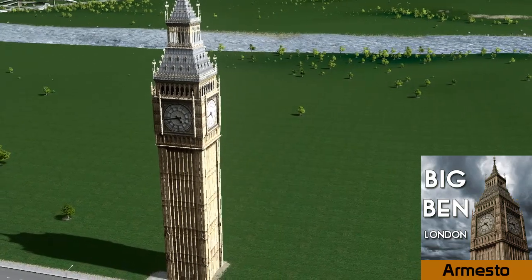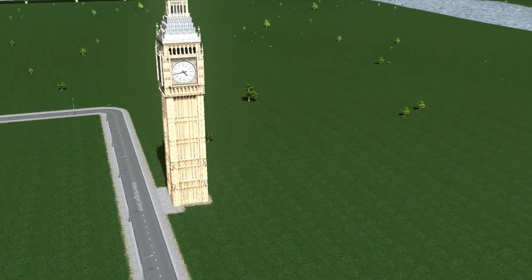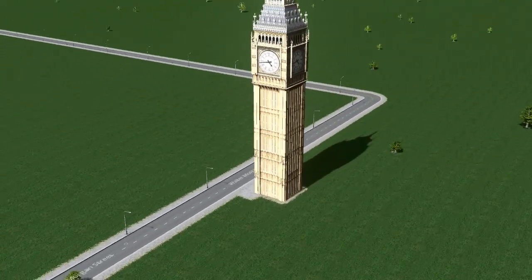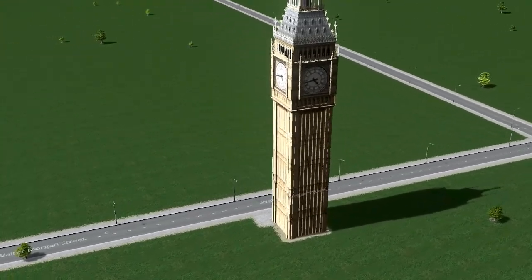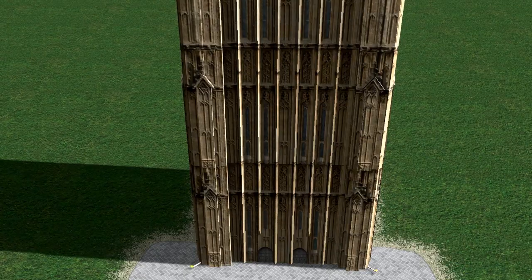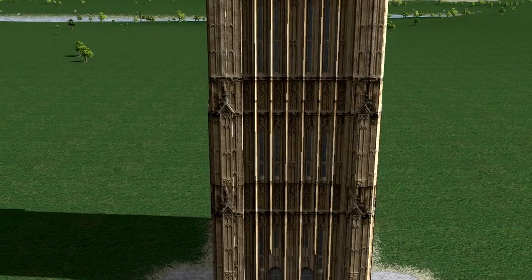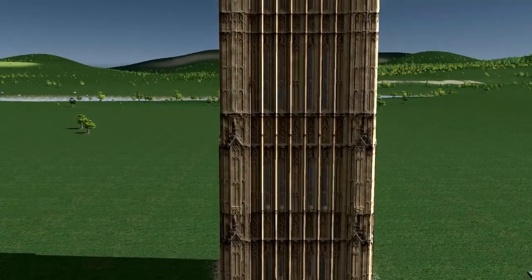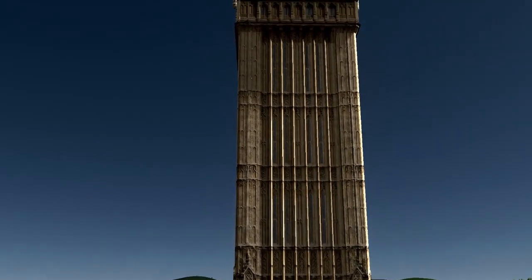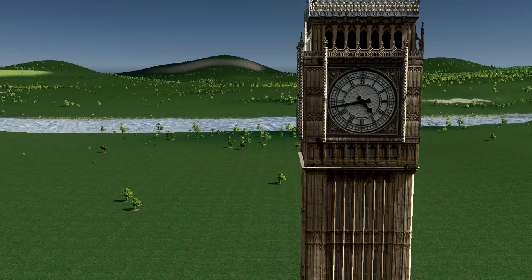We're going to kick off with Big Ben from Armestro. Armestro is an absolutely amazing builder and he's done some exceptional work on these types of builds already. Big Ben being one of the focal points of London, this really does look the absolute best. The detail is exceptional — it looks just like the real thing, and the size is also pretty much spot on. From this particular angle you can really see how detailed this church tower is.